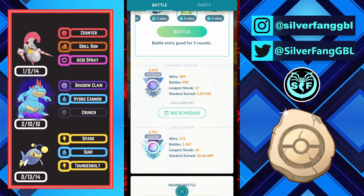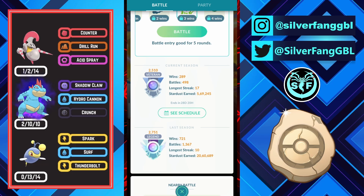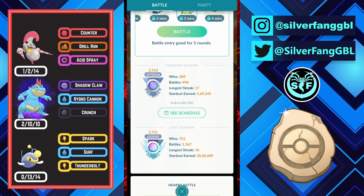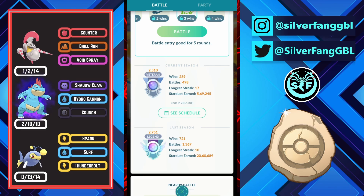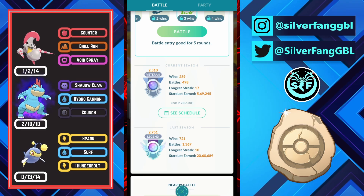Hello everyone. In this video we are going to be looking at my veteran run with this amazing Fossil Cup team. The team I am using is Escavalier double water team. Escavalier takes care of the grass types where my backline struggles, and then my backline takes care of those fire types, flying water types like Mantine, Pelipper, and Jellicent where my Escavalier struggles.